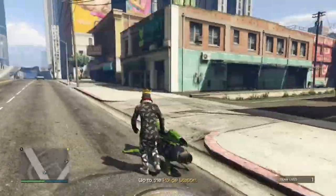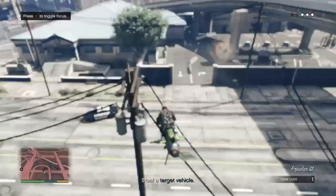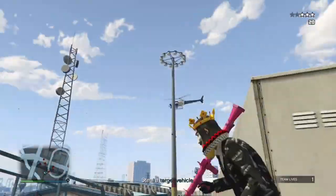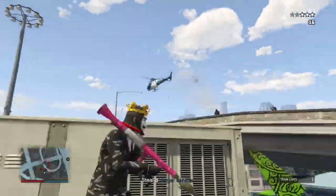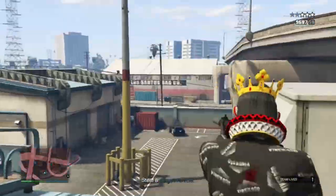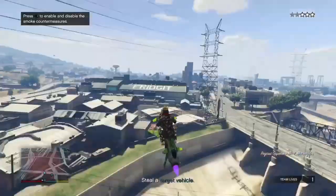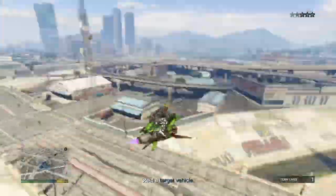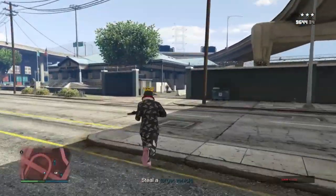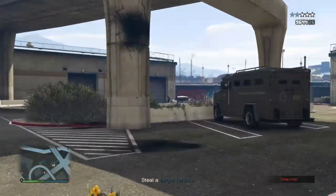I recommend using an armored vehicle like a Kuruma to get the target vehicle, because there are a lot of police and it will take a bit of time to deal with them. Just go ahead and kill the police — it's not that long. If you do have an armored Kuruma or any other armored vehicle, you can literally just go in there, kill all the police by staying in the car, then hop into the target vehicle. You don't even have to take out all the police if you don't want to — you can run straight to the vehicle.